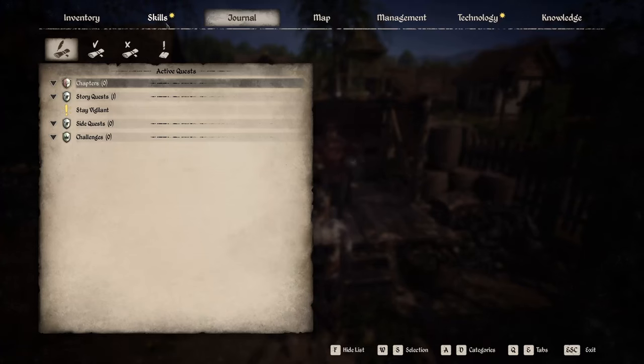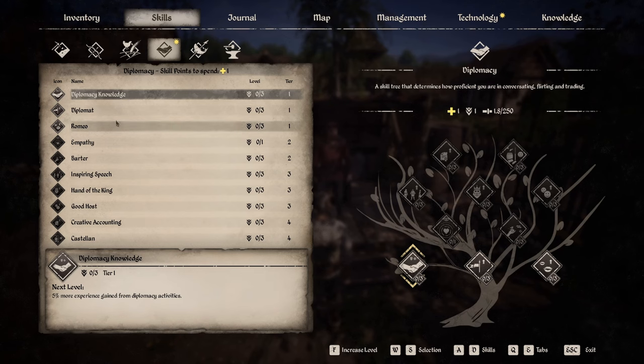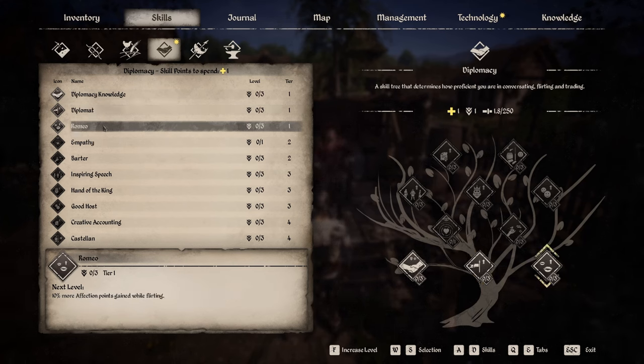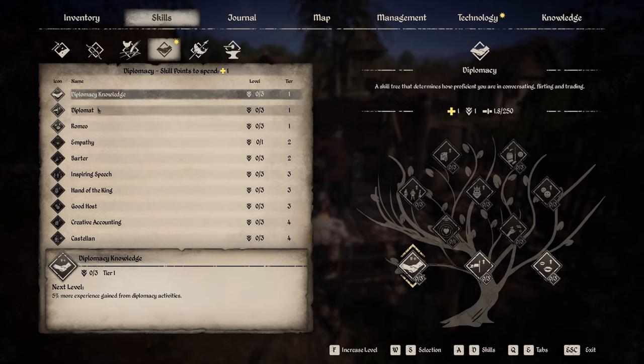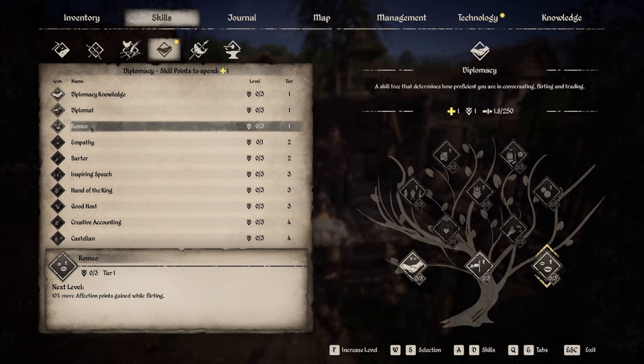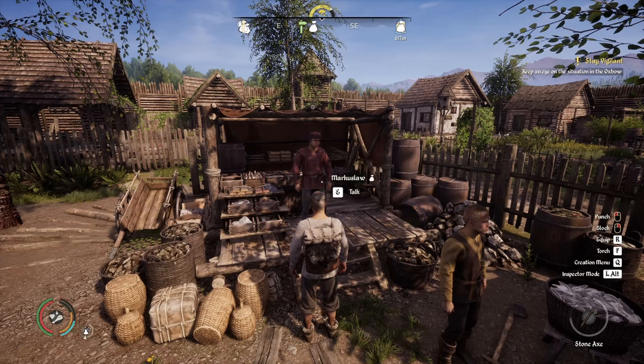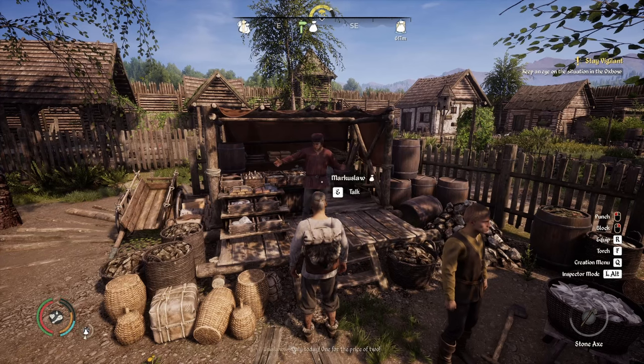We have a diplomacy skill to spend. The Diplomat perk gives more dynasty reputation gained, and points gained affect stacks if taken by other players too. The Romeo perk gives 10% more affection points while flirting. I'll go ahead and take the Romeo perk — we can always pick up whatever potion clears skill points and try to get Diplomat later.